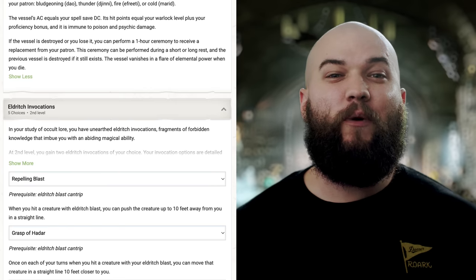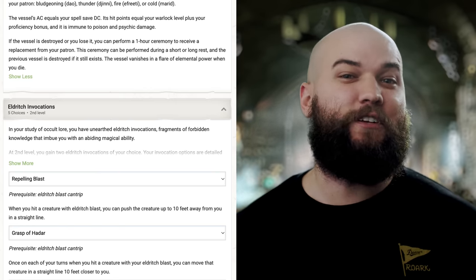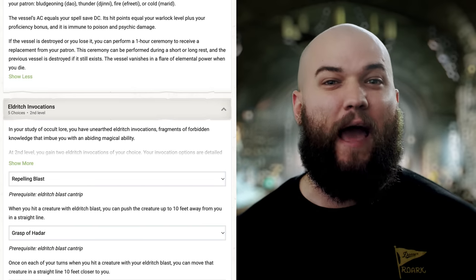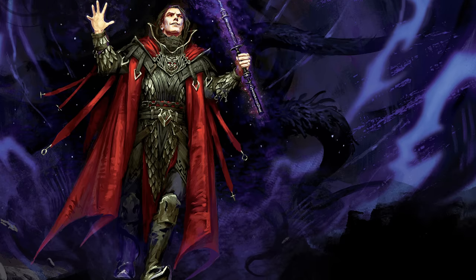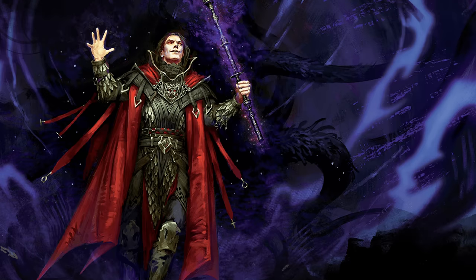Moving on to even more value, we take our second level in Warlock to get access to some really great Eldritch Invocations. We'll take Repelling Blast, which allows us to push a creature 10 feet back on each hit with our Eldritch Blast, and Grasp of Idar, which similarly allows us to pull a creature 10 feet closer to us once per turn when we hit it with an Eldritch Blast. Some of you may know what I'm up to here.